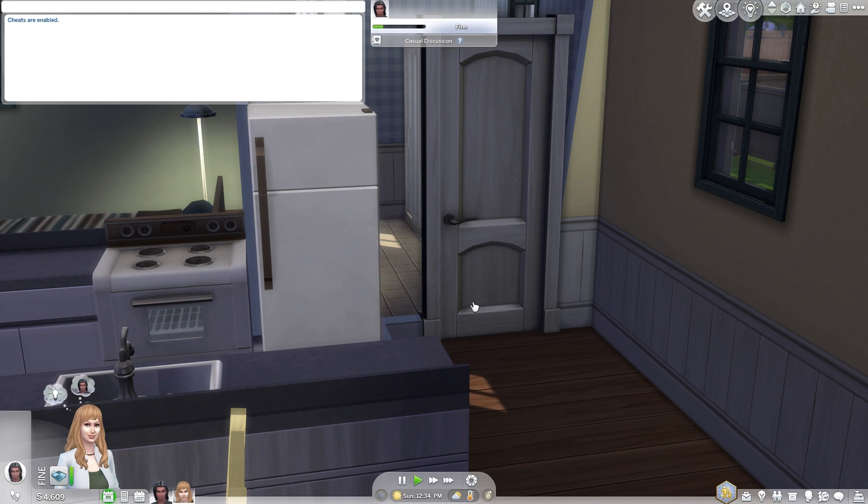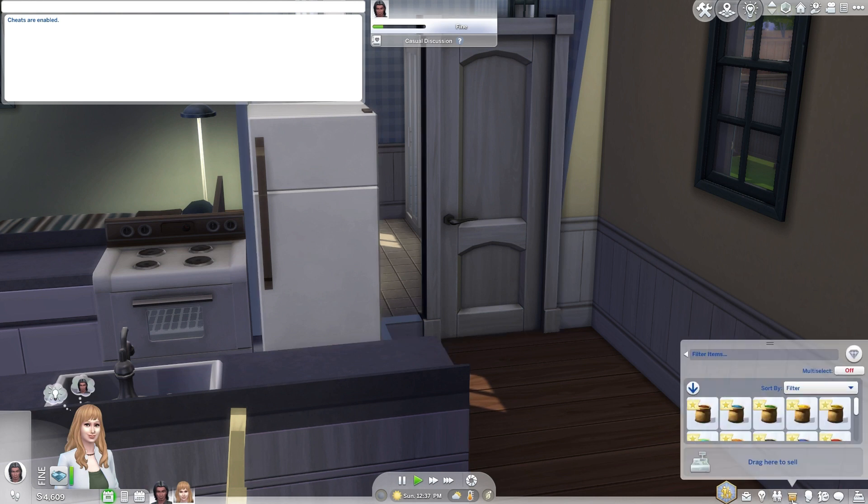This is the key to unlocking all those scrumptious treats for your pets. After selecting that option, give it a moment and then check your Sims inventory. Voila! You should now see a collection of all the animal treats available in the game.